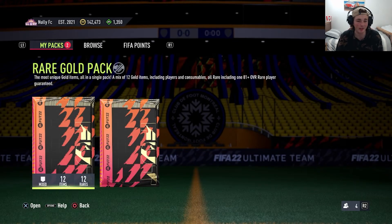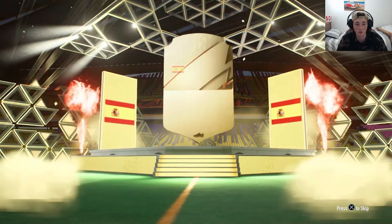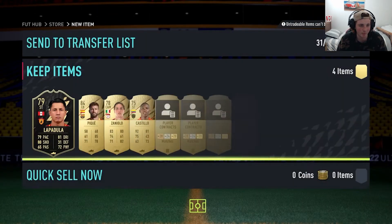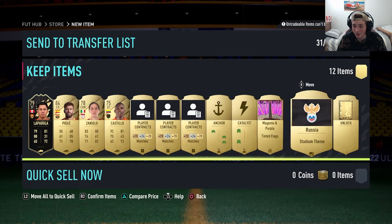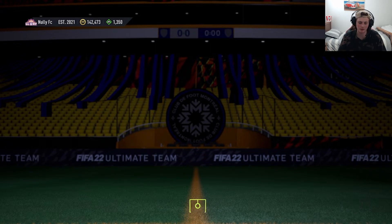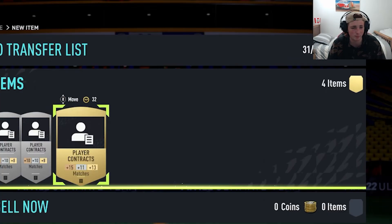So we got a rare gold pack left, and I just realized I opened my squad battle rewards on the packs before even though I thought they were these packs. It's all good — we'll still open it, it's still a decent pack. Come on, give me a walkout. Spanish center back — 50 pace. They've done you dirty, mate. And we're also getting an in-form — we'll put that in the club. We get an Anchor and a Catalyst as well, happy about that. And we also get a contract pack. I'm going to open it. Might be the best pack of the day!